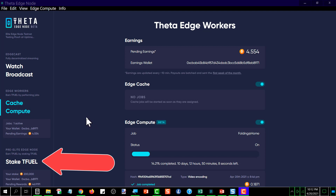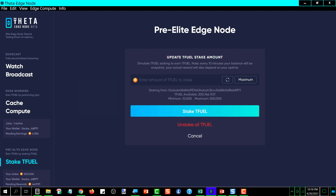You click on that, and it brings this screen up, which says Pre-Elite Edge Node, and it has the ability for you to stake. The minimum amount of T-Fuel that you can stake is 10,000.